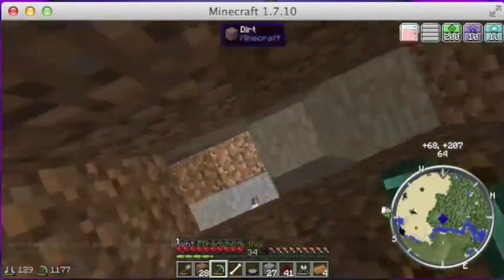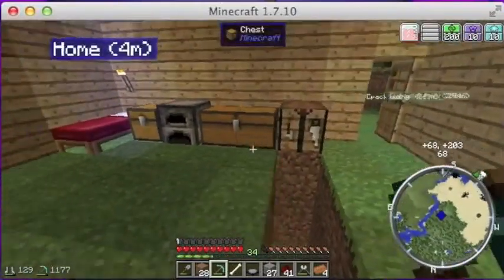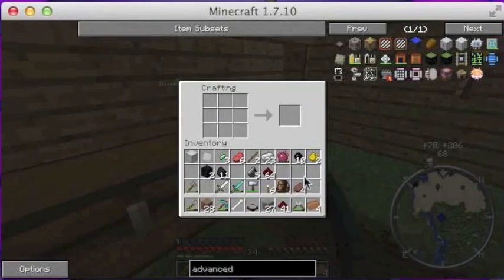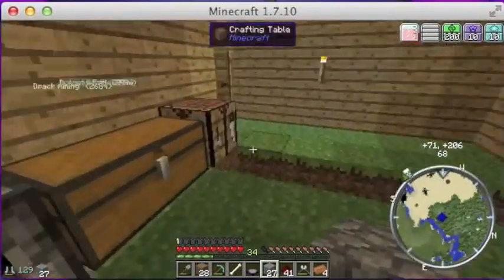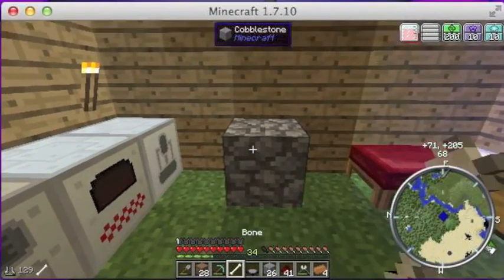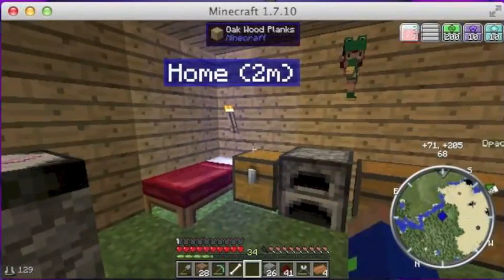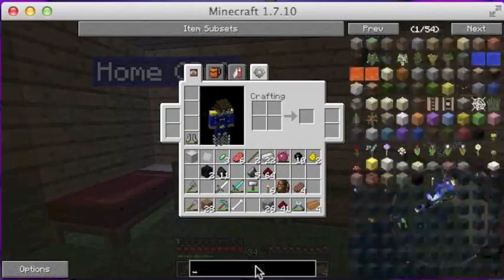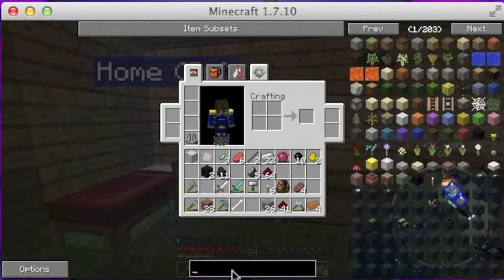It gives you the Philosopher's Stone back, which is pretty cool. I'll just put the table right here at the end of our bed. You place it down, and there you go. I'm going to put a piece of iron in there — it says 'learn,' so it now knows the value of iron. I actually need some iron because we're going to make a new machine.